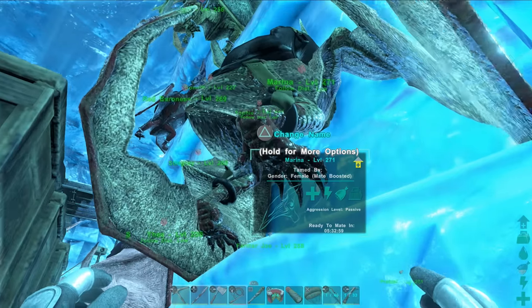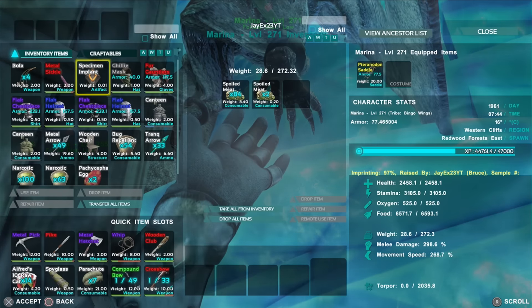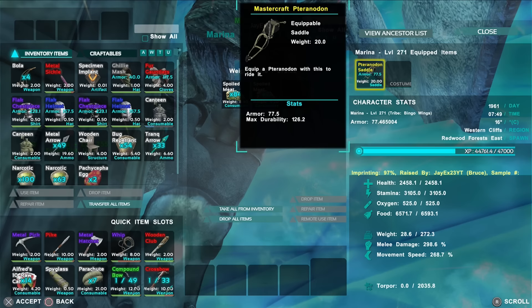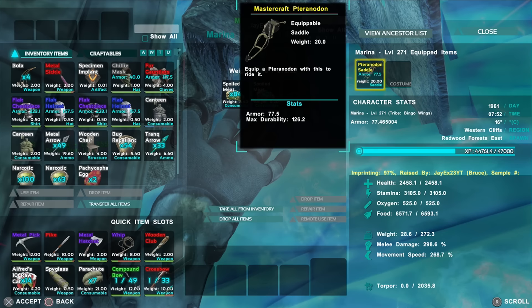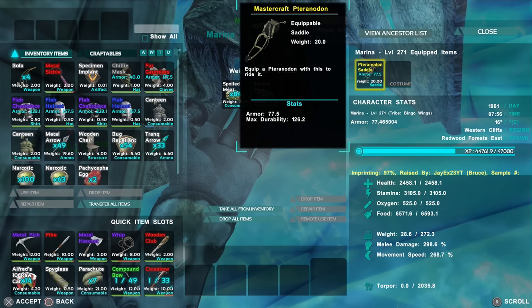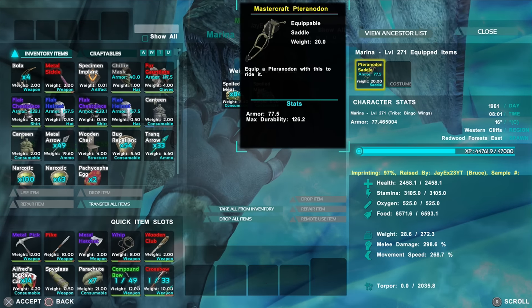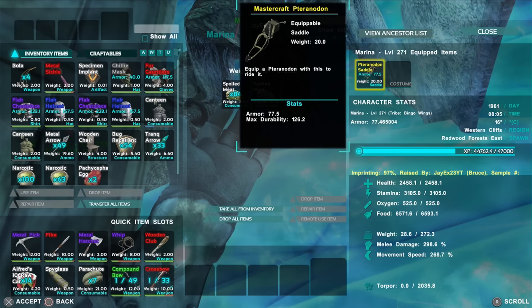Here's Marina right here — my new baby girl. Let's access the inventory. This thing actually had 2.4k — nearly 2.5k health — just off the bat, without levelling it whatsoever. As you guys probably know, I don't really level health in my Pteranodons as long as they're over 1.5k. I'd rather have some speed, stamina, maybe a little weight. That base health allowed me to pump 3k+ in stamina and get movement speed up to 268. Super fast, super useful — absolutely love that one.